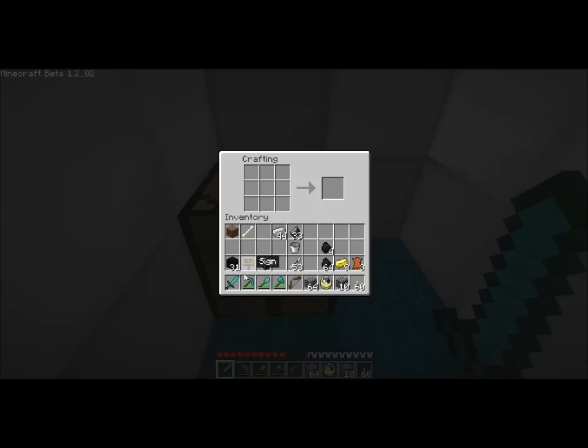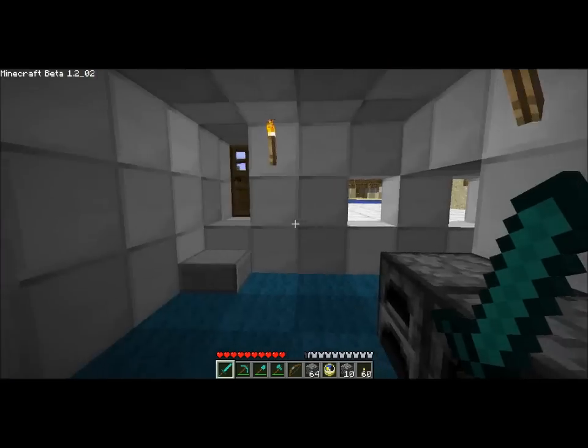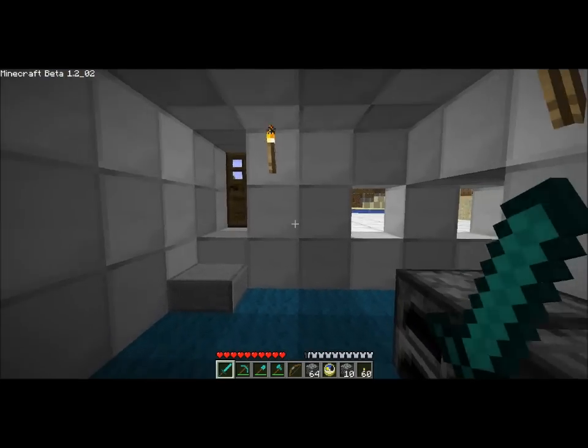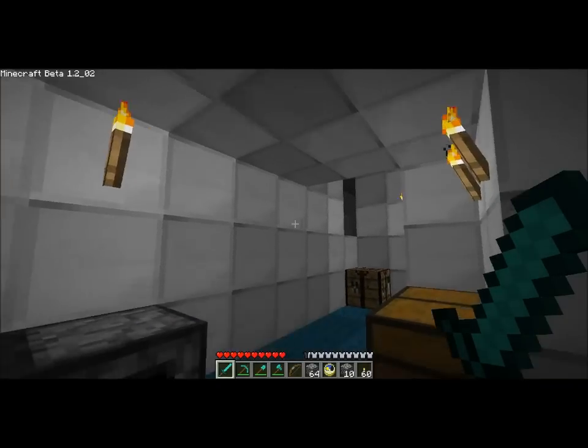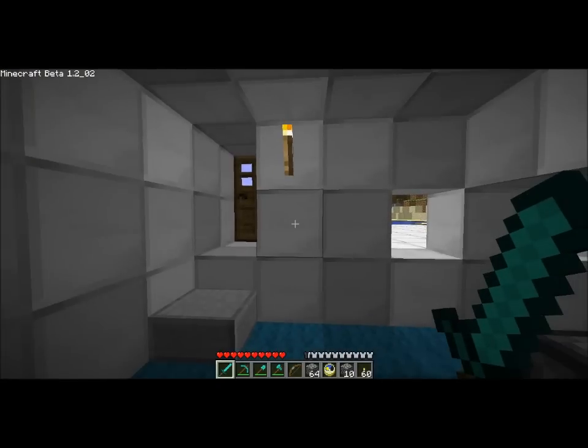Now, in order to mine obsidian, you have to have a diamond pick. So you might want to find some diamond first. Tutorials on finding diamonds are really hard to make because finding diamond is really more of a matter of luck. I lucked out and found a couple of rather large strands in some very big mines.